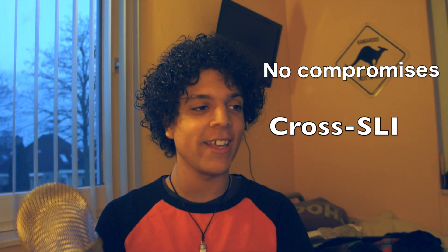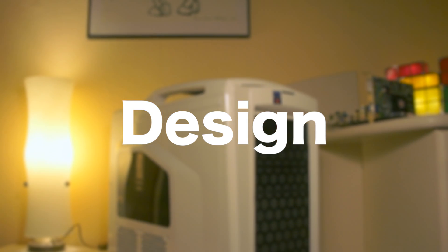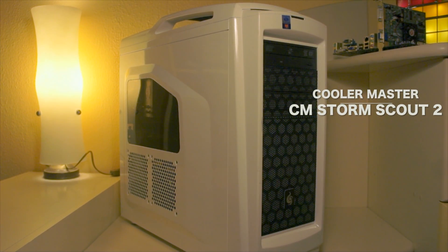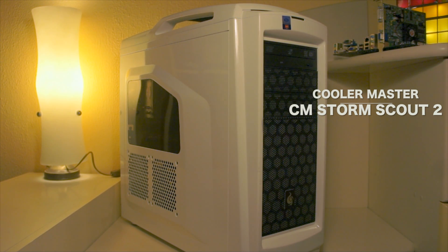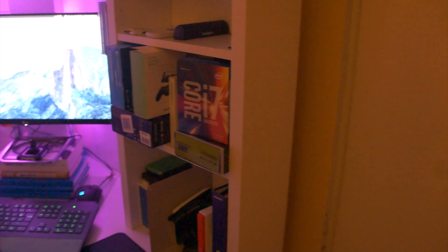Today I'm going to show you my personal rig. Here is the no-compromises cross-SLI Hackintosh Windows machine powerhouse edition — I know it's a mouthful. We'll start with the design. I'm using a CM Storm Scout 2 case from Cooler Master, and for a specific reason: this is one of the few cases on the market with a steel-reinforced handle.